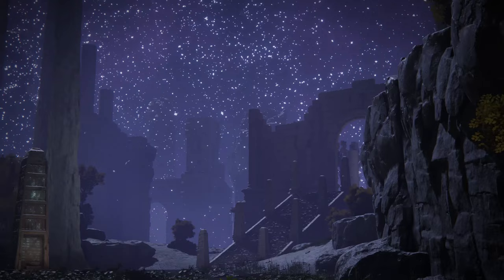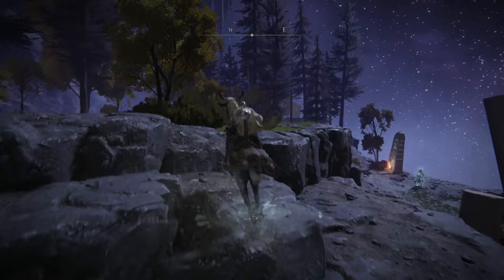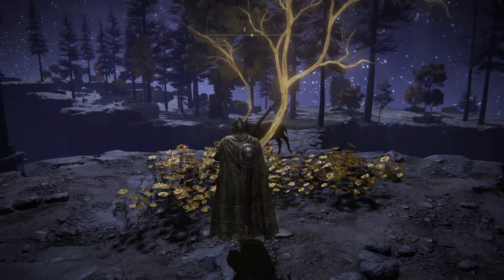Within Mistwood, you'll find an elevator that will take you down to the absolutely stunning Siofra River. From the Worshipper's Woods Site of Grace, head north, and when you get the chance, head west towards the giant structure and waterfall — you'll find a Golden Seed here.